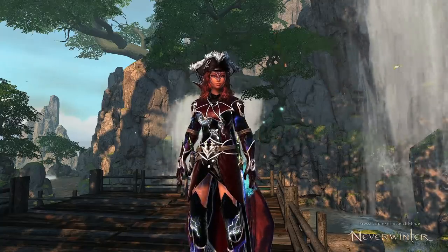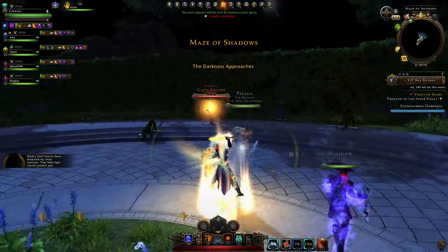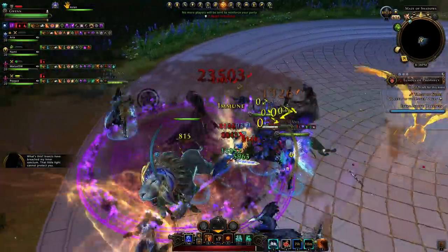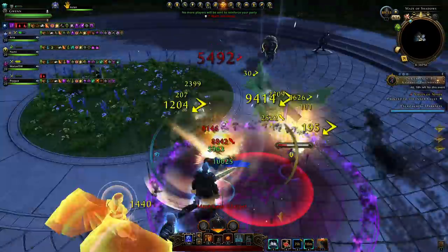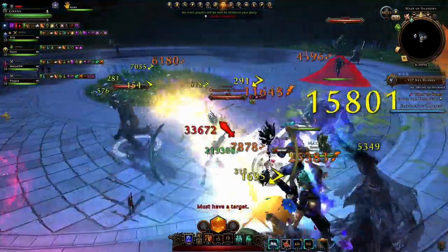Hey, welcome to Neverwinter with Aragun. As promised, I'll go over some tips and tricks for the maze at the end of Vault of Stars. Just before the last boss, you'll have to navigate through hedges in a maze with three specific arenas where you kill waves of mobs and ultimately kill the corpse flowers, which keep spawning mobs.